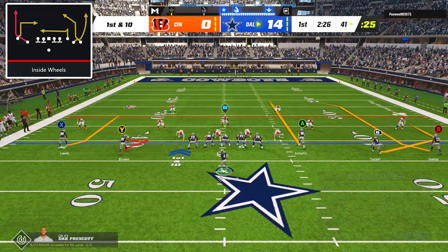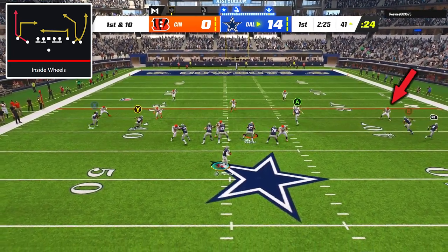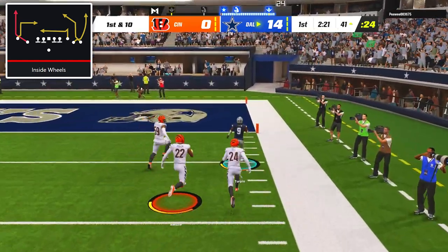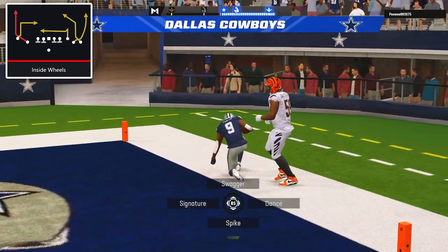On offense, I returned to the play inside wheels, and after the snap, the post route on the right side pulled the outside cornerback in, and it left Kevante Turpin wide open on the wheel route. He just had to show off his speed to outrun the secondary and give us a 3-touchdown lead just a few minutes into the game.